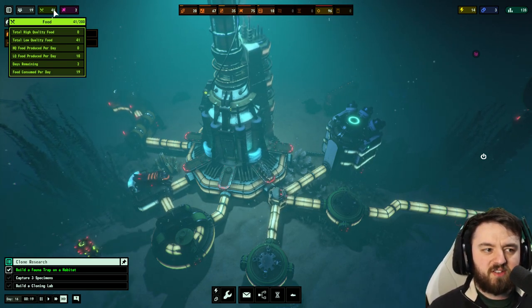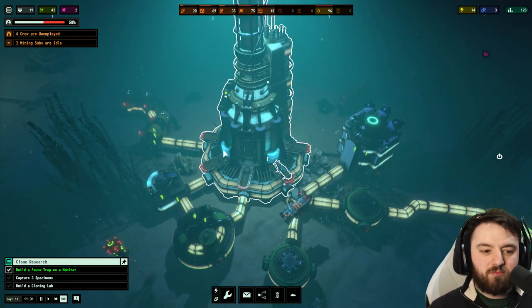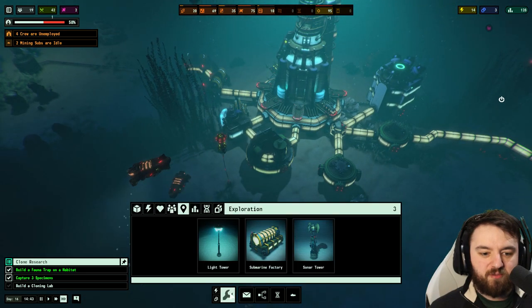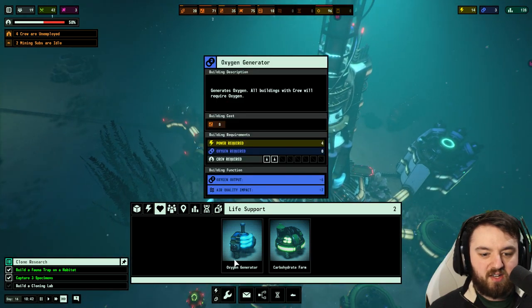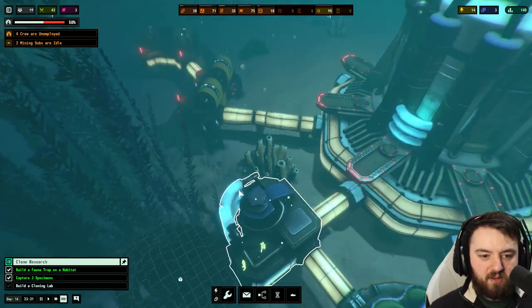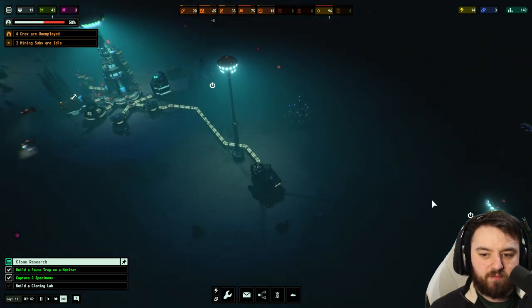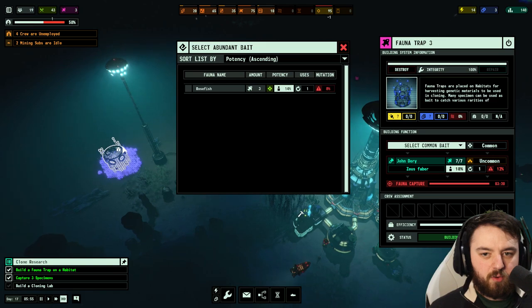You can see the relations went up 5 for the birthday party. Was that a good idea? Well, considering we produce 10 a day and consume 19, maybe it wasn't a massively great decision. We will probably need another carbohydrate farm at that rate — something we definitely need to consider. We can also build back-to-back another oxygen generator to get a bit more oxygen for us.